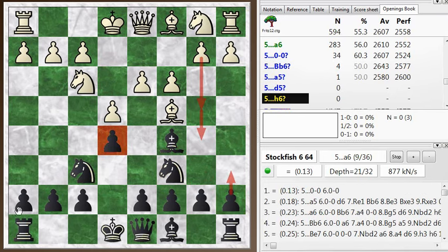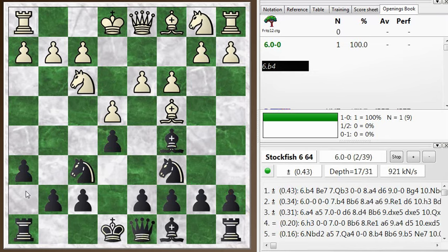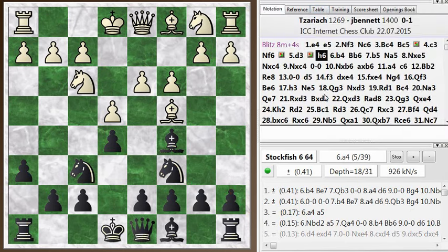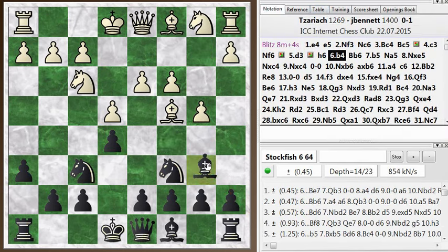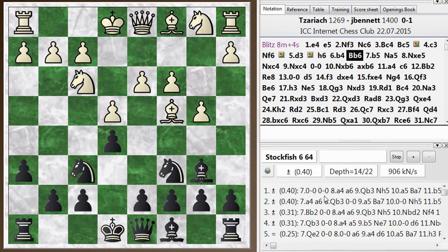So when I play this h6 move, white can actually just win a pawn right here. And the funny thing is, this is not a huge advantage to white — apparently black has some compensation here if it's played correctly. We can get out of the opening book now after b4. So the bishop drops back, and then b5 kicking the knight.